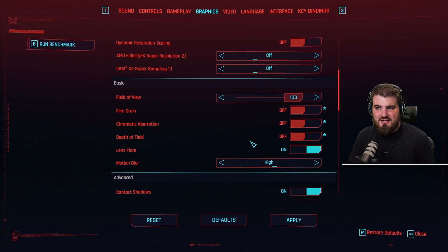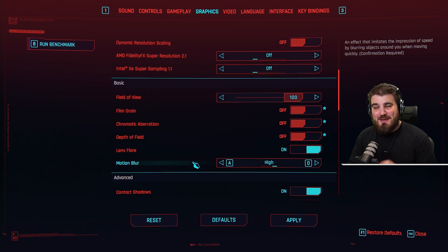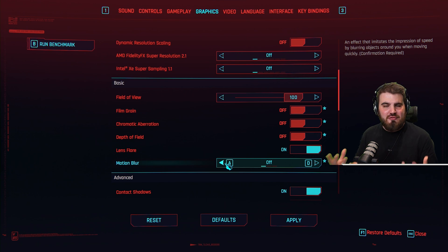These four are personal preference though, so try them out and see what you like. Speaking of personal preferences: motion blur — you can set this to high, low, or off. Off is my preference; I don't like motion blur in games, especially when I'm running at a high refresh rate. If you're running the game at lower FPS, then having motion blur on can hide the stutteriness a little bit.